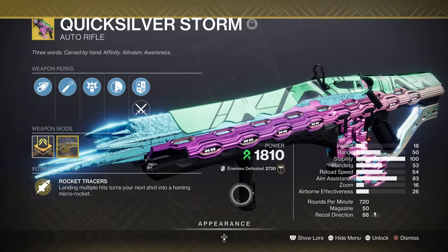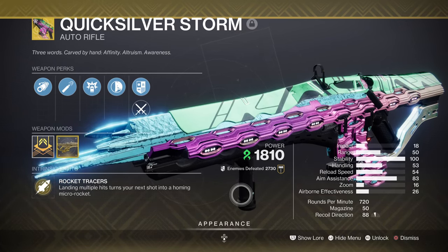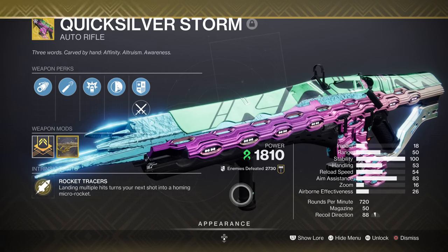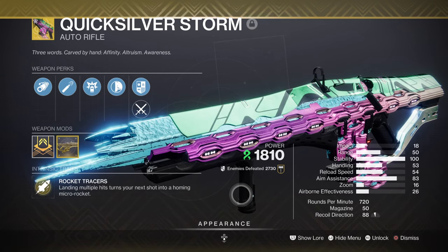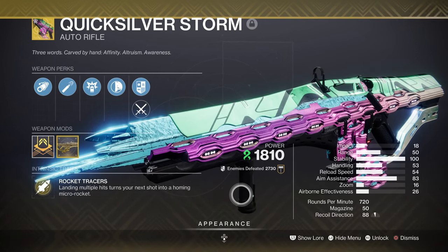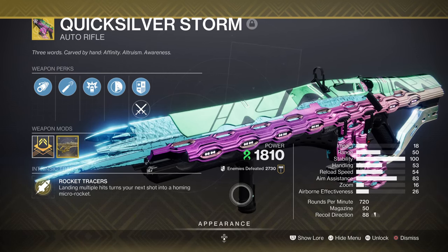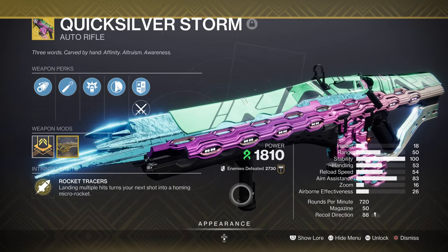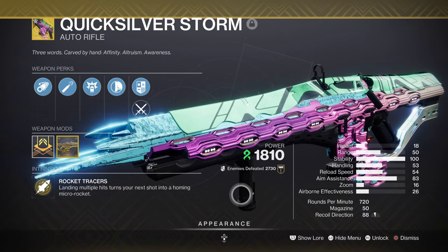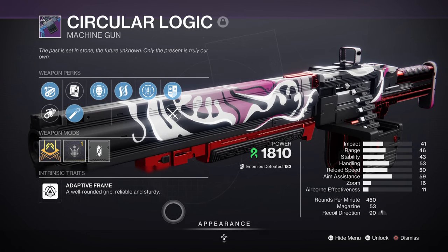For weapons, we are using the Quicksilver Storm AR, which is a fantastic strand weapon with great stats and strong DPS function when being used in higher endgame content. Using this to create tangles via its alternate fire mode is where it excels the most, as the creation of tangles will help us activate Maelstrom more often while also triggering Elemental Charge and becoming Charged with Light without needing to collect orbs of power. Although any strand weapon is fine to use here, Quicksilver is going to be the best bet to carry you from start to finish. For heavy, any strand heavy weapon can be picked, but the Circular Logic machine gun seems to be the best one for overall performance in the build.